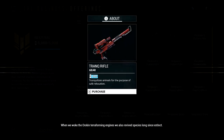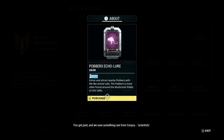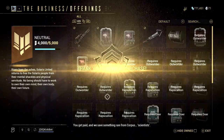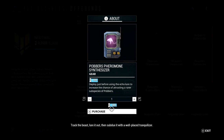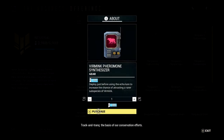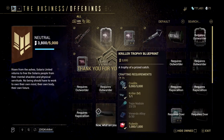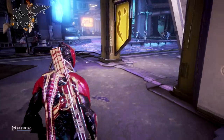When we woke the Orican terraforming engines, we also revived species long since extinct. I need your help — you get paid, and we save something rare from Corpus scientists. Stay downwind, track the beast, lure it out, then subdue it with a well-placed tranquilizer. Track and trank — the basis of our conservation efforts. Now, what are you short on? Keep your face to the wind, friend. I'll be here when next you return.